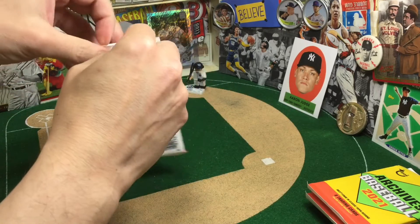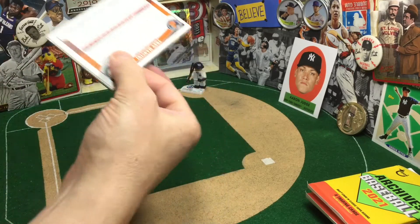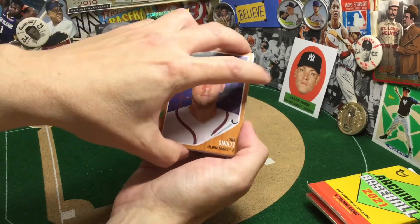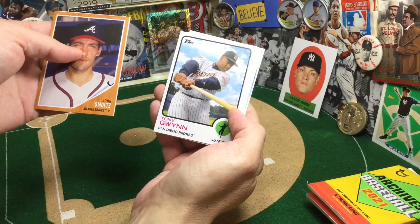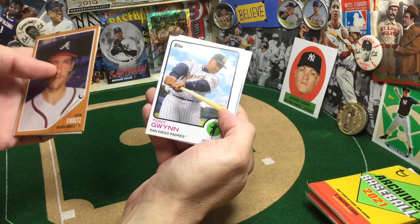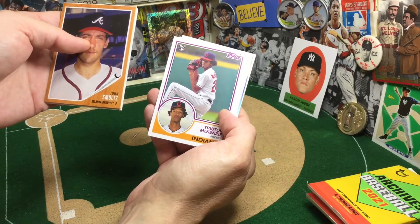Speaking of PC hits — hoping to pull a little Judge, a little Hank Greenberg out of Ginter. My blasters did arrive, so I'll be ripping a little bit of that down the road. Very nice — Tony Gwynn. Some good imagery in this box, and in both of these, that I haven't seen. Topps uses a lot of imagery reuse, and these are all images I have not seen a ton of.